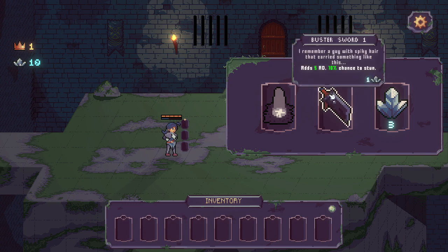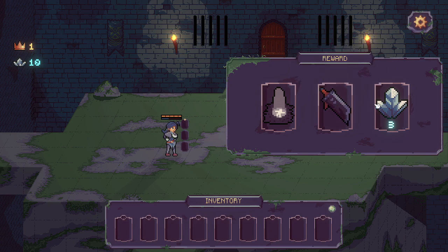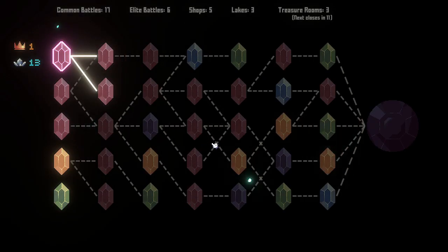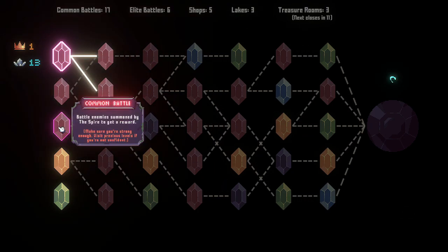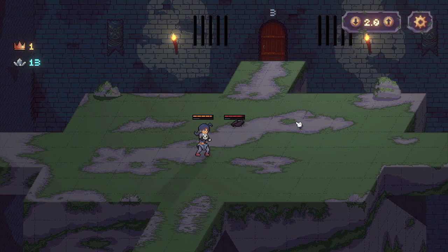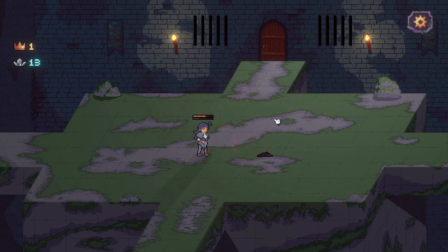We do have a couple extra buster swords in the common pool just to try and pull them. But what I'm going to do instead is actually try and play for money this round — as crazy as it sounds and as greedy as it might be. We'll see what ends up happening. I'm going to try and go into this purple gem right here, and hopefully that's going to be a lake for us to get an extra battle buddy.